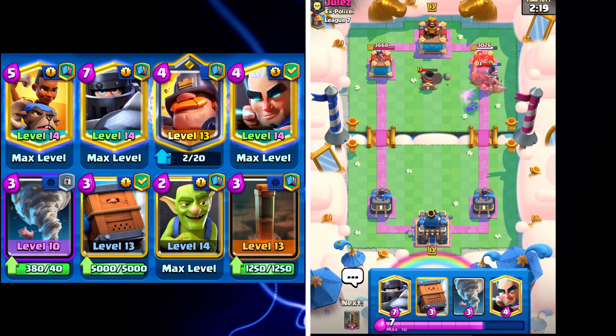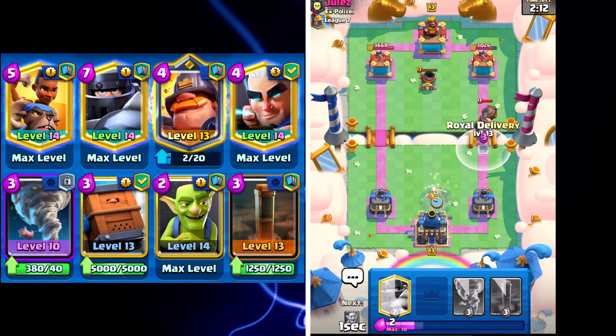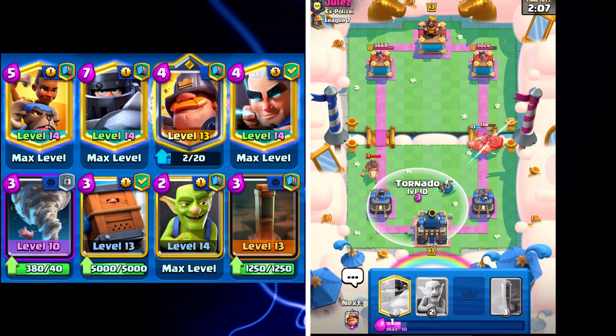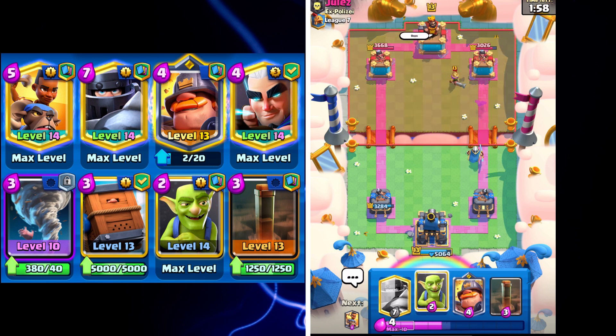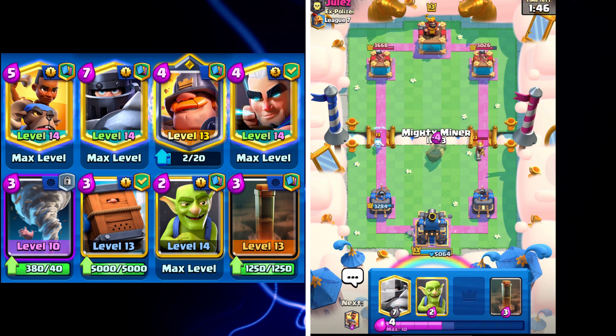He's got a Mighty Miner as well, so we're actually going to make a connection which is going to be really solid for us. Then I'm going to go Magic Archer and Royal Delivery. We would use Goblins but we didn't have it. I'll Tornado his Hog Rider to the King Tower. Unfortunately he does get a hit, but it is possible to prevent that — next time hopefully I can make that happen. The Magic Archer is going to whittle down the Musketeer.